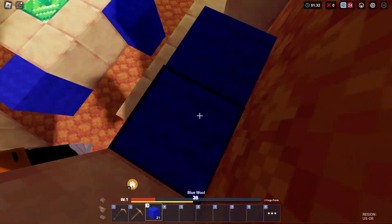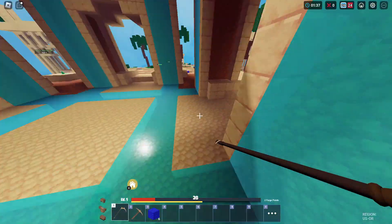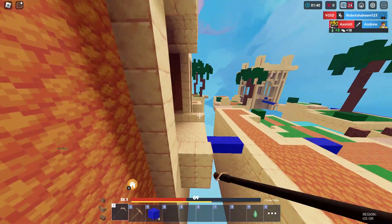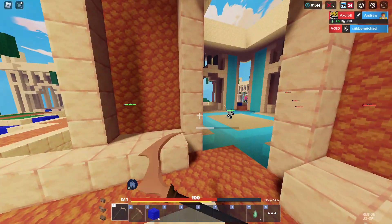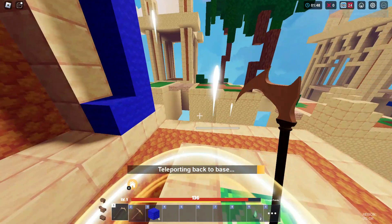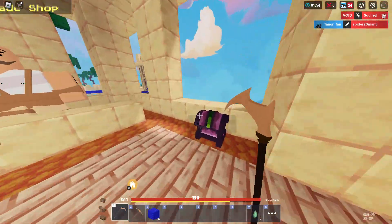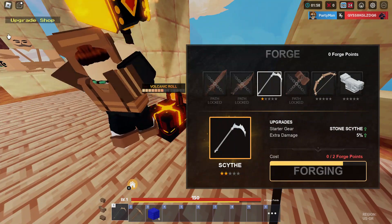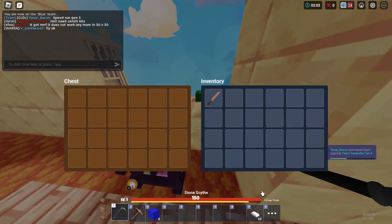That's a lot of people I don't want to die to right now. They basically just stole all the emeralds, but hopefully we can get some. We do have two emeralds which is kind of great. Most of my teammates don't have any emeralds because they haven't even been to mid — they're just camping at base.